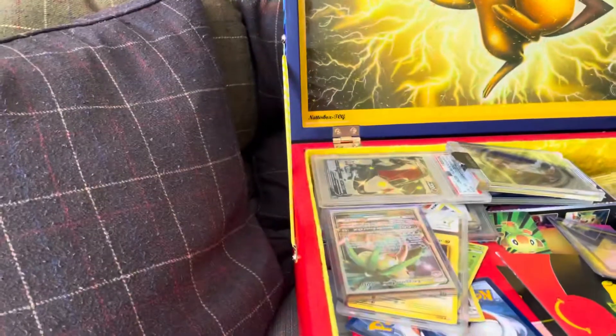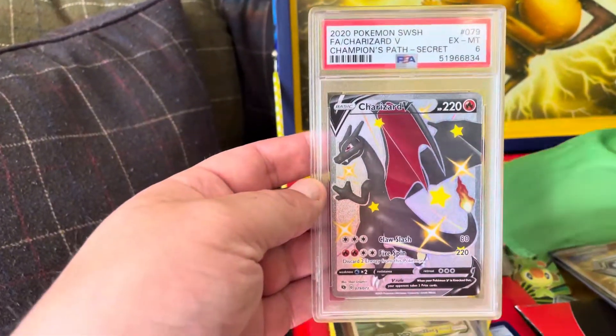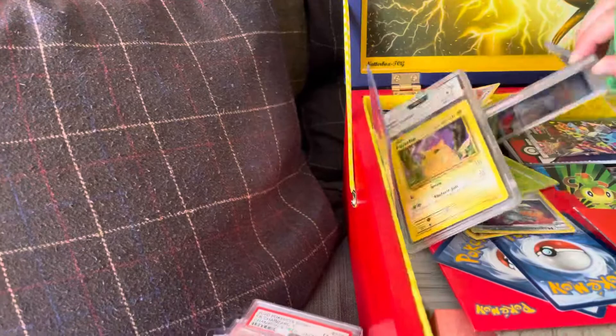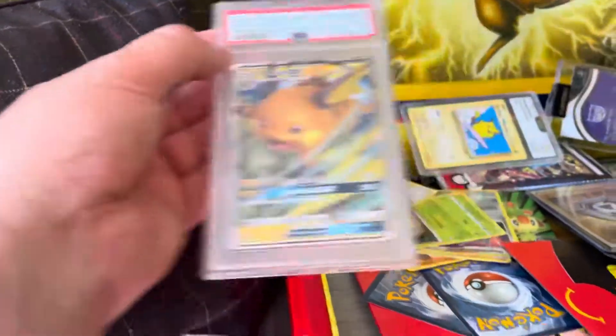Got a Raw Pikachu there. Pass the graded cards first so people can see them. There's a Charizard there, PSA 6. We've got a nice Raichu there, PSA 9.